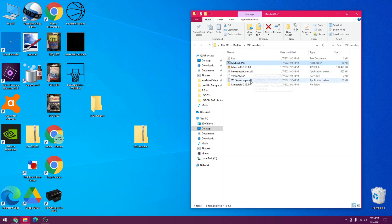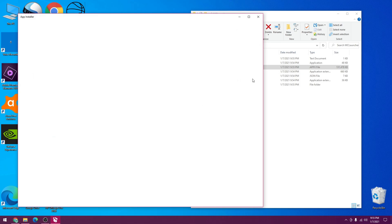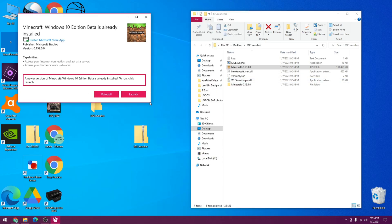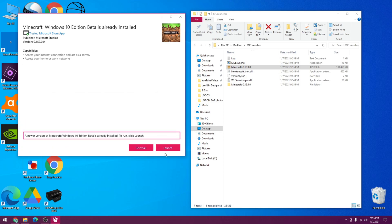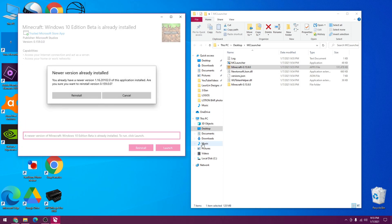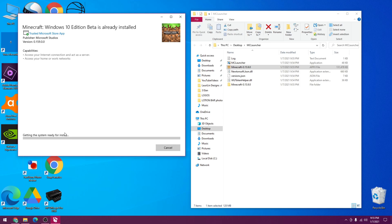You'll see there's a new thing — it's an APPX file. Click on that and it's going to pull up this page. You have to have a Minecraft license to run this. Click 'Reinstall' — do not click 'Launch' yet. Click yes to anything it says. Now we're downgrading. It's going to look really old — the Windows 10 version because it used to be in beta. Now we can click launch.